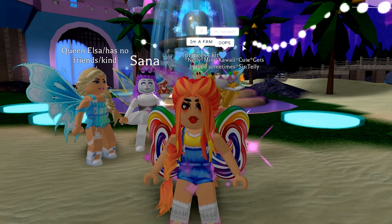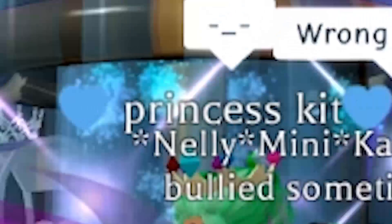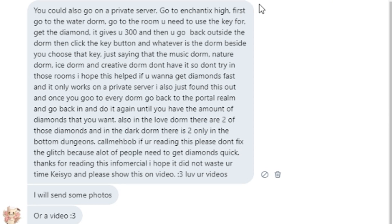I don't know if you can do it in a normal server with other people, but I'll show you. I got this message from Funny Fan Forever and she said: go on a private server, go to Enchantix High, go to the water dorm, go to the room you need to use the key for, get the diamond - it gives you 300. Then go back outside the dorm, click the key button, and choose the dorm beside it. The music, nature, and ice dorm do not have this, so don't try those.